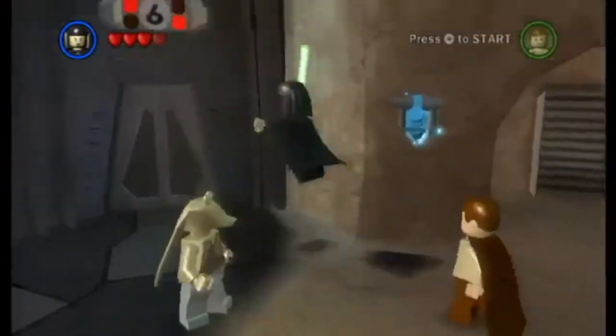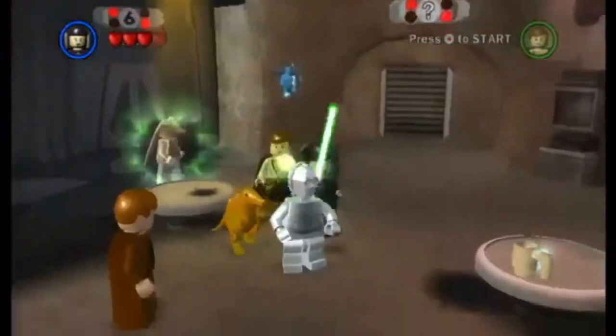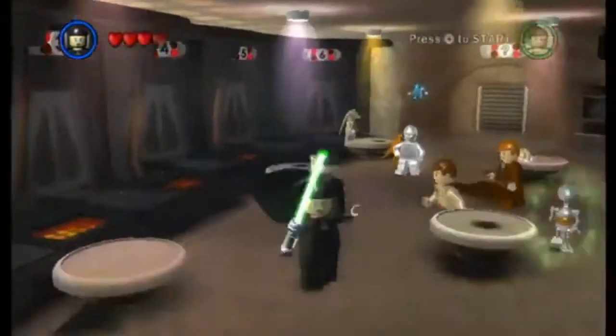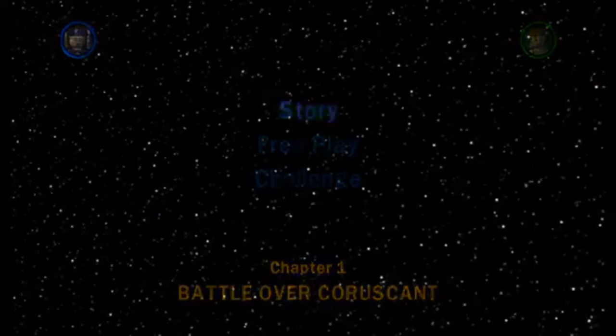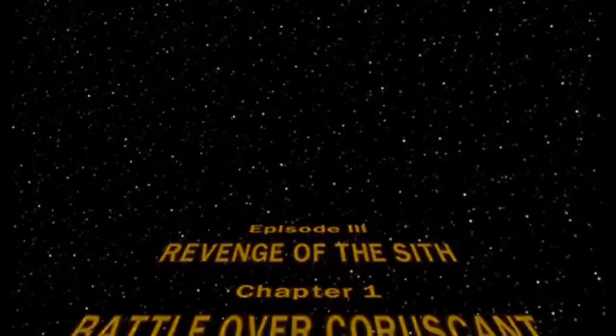Hey guys, it's iBlockSonic and today, as you can see, we are in the new character Luminara — looks pretty cool. Let's go on to the next level, Battle over Coruscant. We have a new character Luminara, and there are a lot of characters in the shop that we need to purchase.